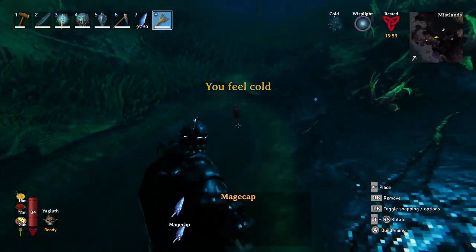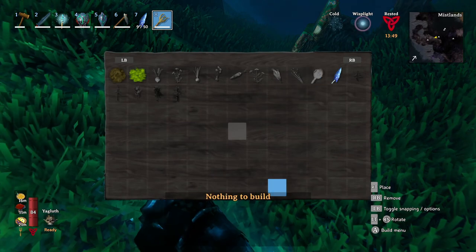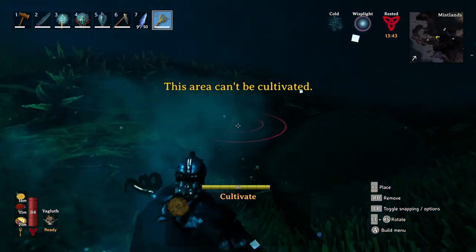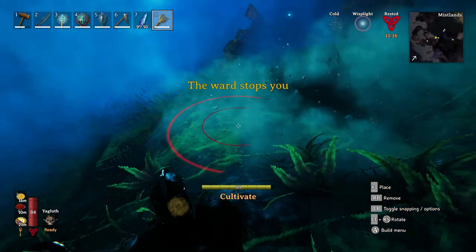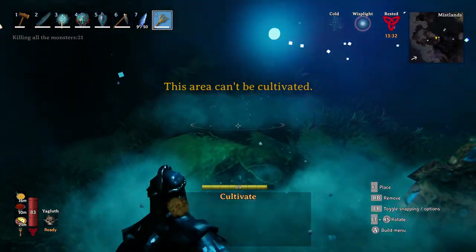If you'd read the patch notes for the Mistlands you would have been confused by the following sentence: 'The new Mistlands mushrooms can be grown from the comfort of your home.' That led me and a bunch of others to believe that maybe we'd be able to place these in our houses and not grow them in the Mistlands. But the fact is you still do have to grow the two new crops in the Mistlands, much like you have to grow plains crops in the plains.